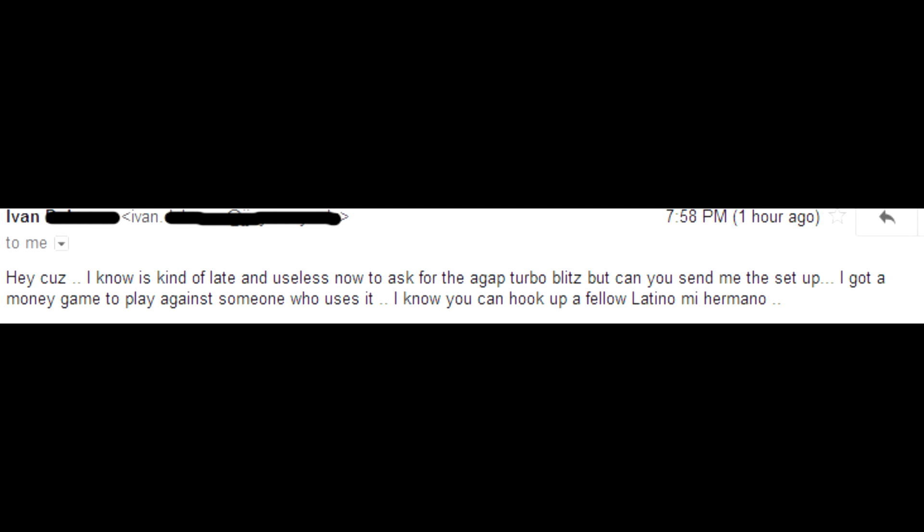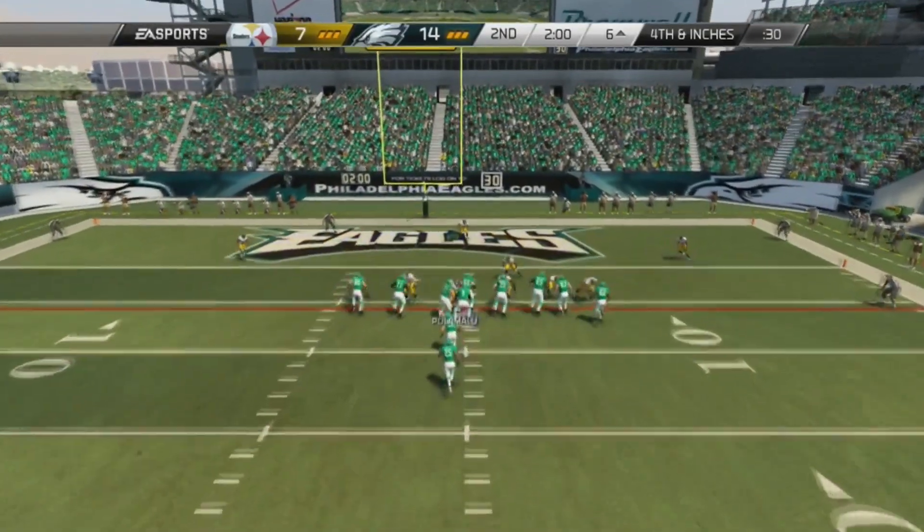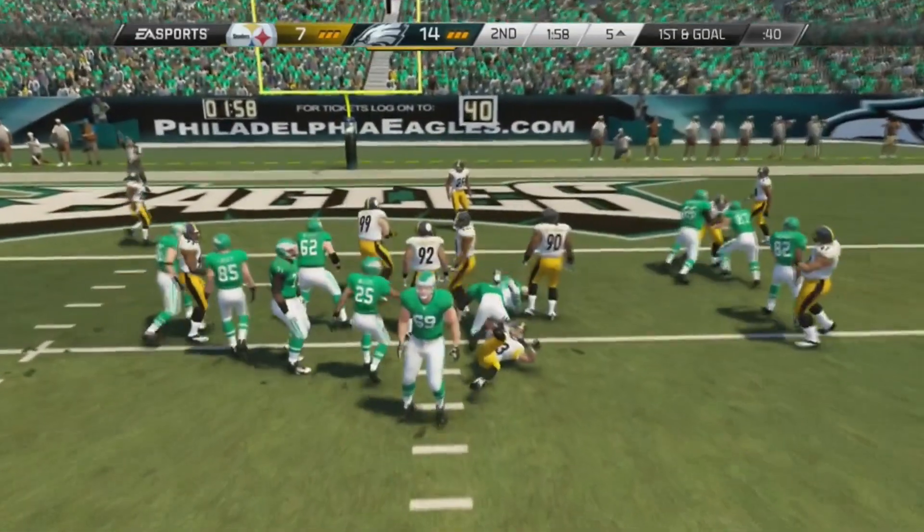Ivan, I'm going to help you out today. I like to use the 4-6 Bear Under Turbo Blitz. What I like to do is crash the defensive line to the right, then re-blitz the right outside linebacker. Make sure you guys check out the setup. The secret is you got to get the safety and run up to the line, as you guys saw there.